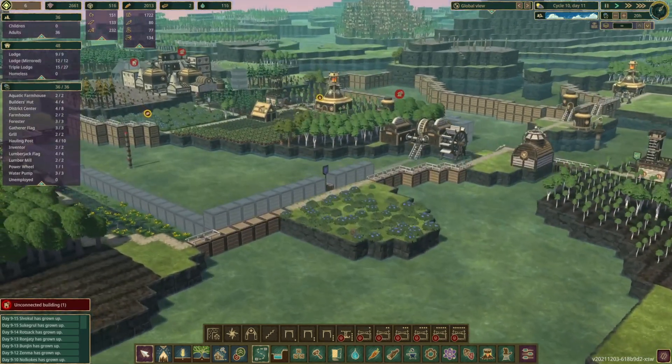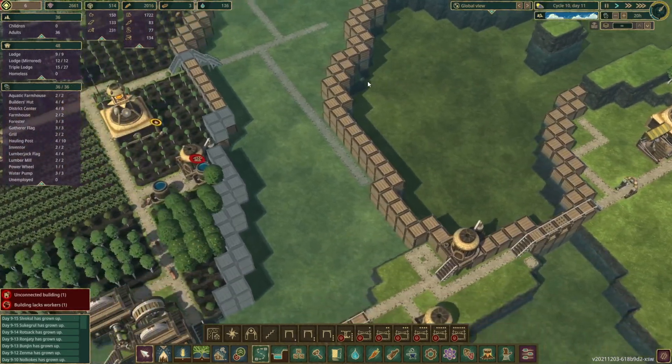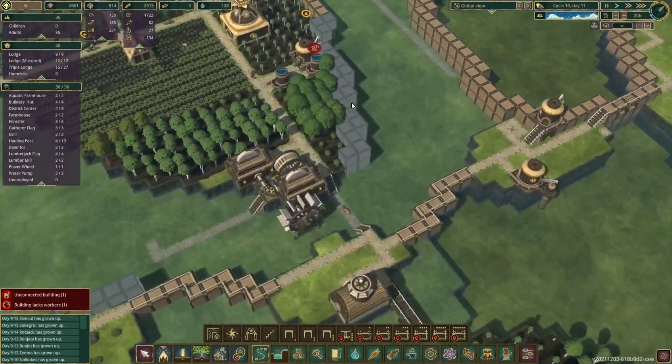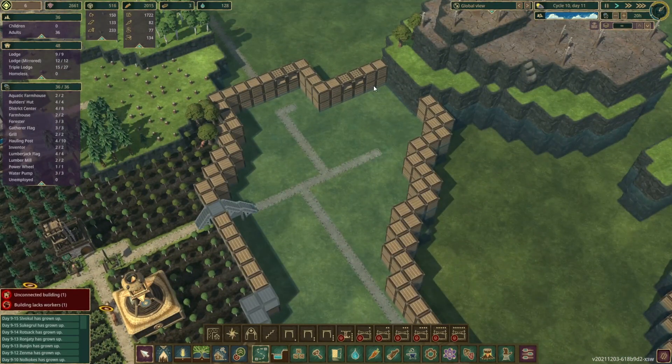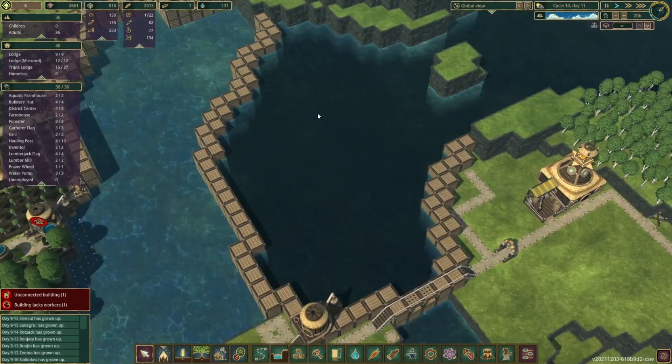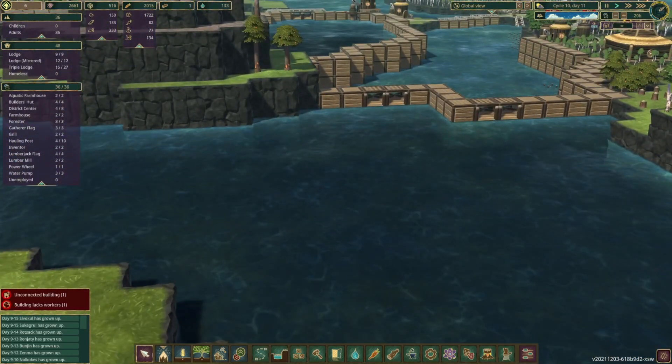Hi folks, welcome back to Timberborn. If you remember in last episode, we were trying to make this awesome little kind of reservoir-y lake thing here in the hope that it would back up all the water around our island. Just as we thought we'd got it, we finished building up all the little dams and the levees and everywhere just to contain the water, but we noticed the water wasn't actually flowing through these dams over here and the height wasn't building up.